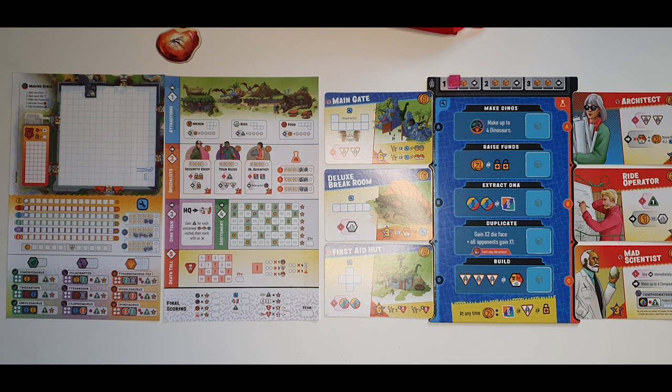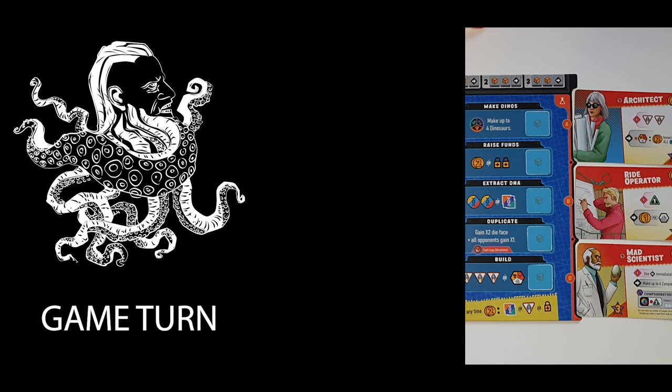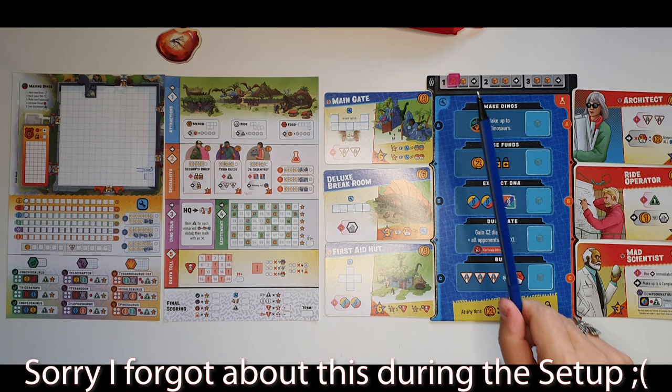If you get two excitement you circle the first two squares, and each additional excitement circles the next square, but you don't collect the printed bonuses automatically — you collect them later. One thing easy to miss: at any time you can spend two coins to obtain one advanced DNA, one road, or one security. This is noted on the board but it's easy to overlook since your eyes are more directed toward the cards for most of the game.